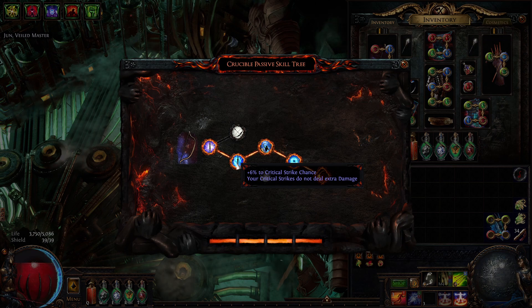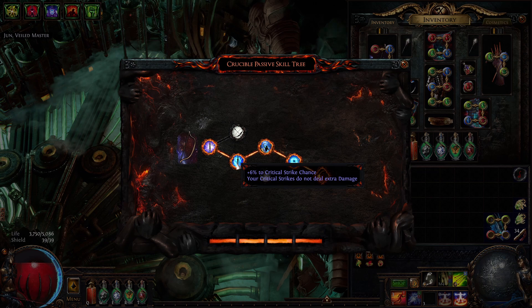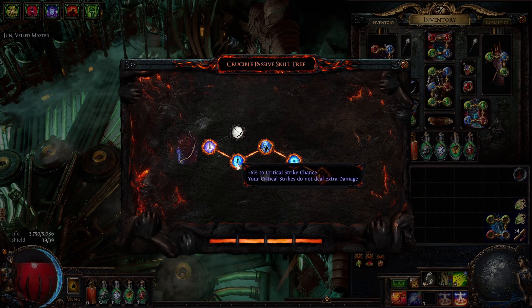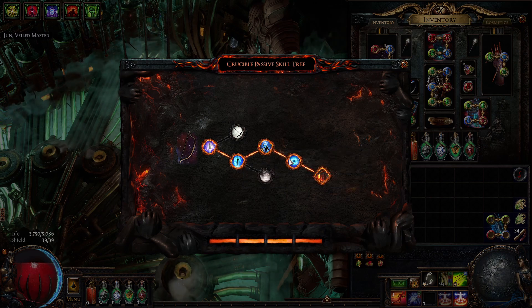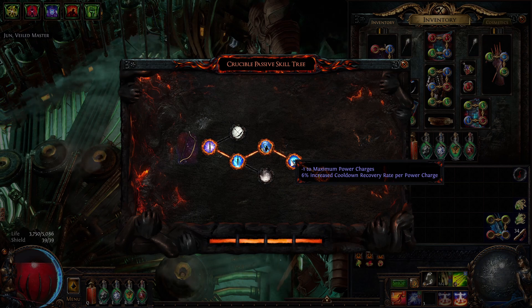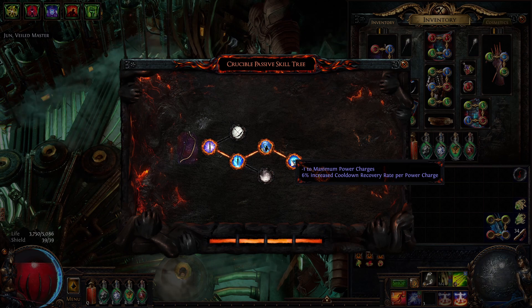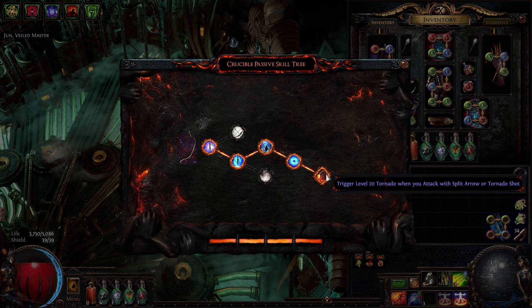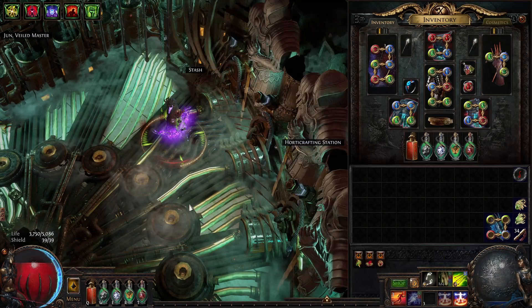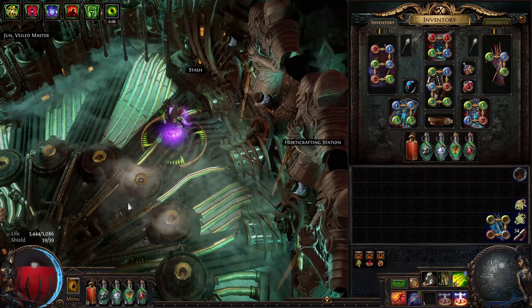This is what my Crucible tree looks like. The first node is 10% crit chance, the second is a whopping 6% crit chance but my crits don't do any damage — which doesn't really matter for this build since we're passive-starved and picking up crit multi isn't viable. The next node is 25% CDR, followed by 6% CDR per power charge — with minus one max we only have three, but 18% CDR is still really good. My last node triggers Tornado when I use Split Arrow or Tornado Shot, which is why I trigger my Manaforge setups with Split Arrow.